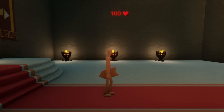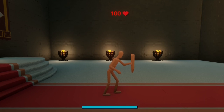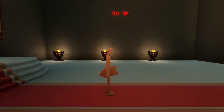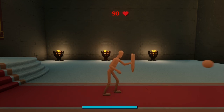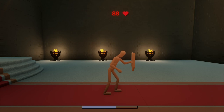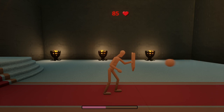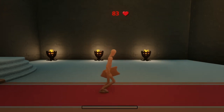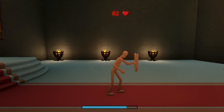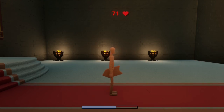Hey dreamers, welcome back to the channel. In today's video I'm going to be showing you how we can set up a shield block mechanic for our characters. It has some energy — normally if we take damage we take 10 damage, but if we're blocking we take 1 damage. After some time the energy refills, and if we get completely depleted we can't block until it refills. Stick around because I'm going over it right now.